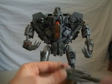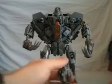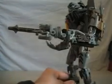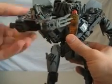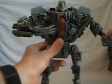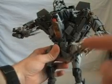Before I go, let's show his gun. You fold up his fingers and just peg it in — it doesn't really stay up, but it's pretty cool. He also has guns on the side of his arms. Flip the red switch and they pop up: you've got missiles on one side and a Gatling gun on the other. This missile does fire, by the way.